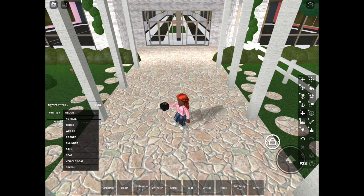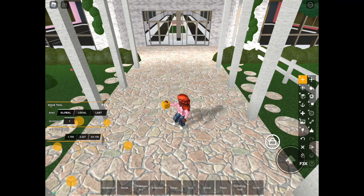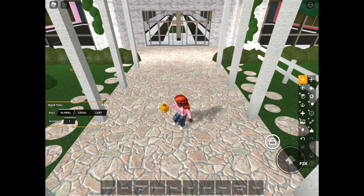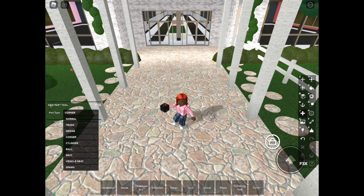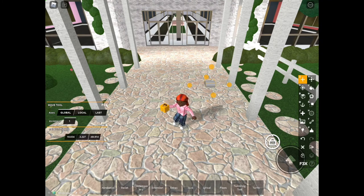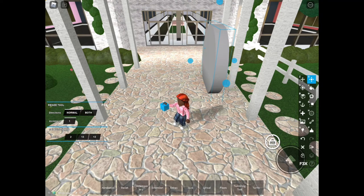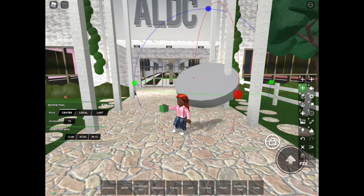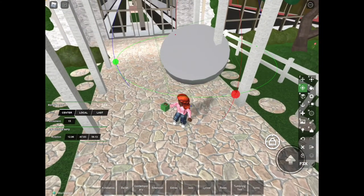Then you also have a corner — I never actually have to use the corner because I can make it my own. And there's also a cylinder. Cylinders are what you can use during tryouts or anything like that. You can press it and get a cylinder, make it a different height, make it a little round cylinder for props, or rotate it so it faces down and use it for a circular stage if you want.